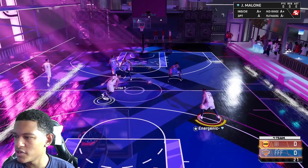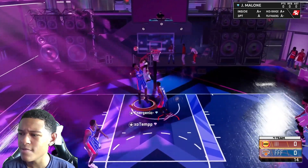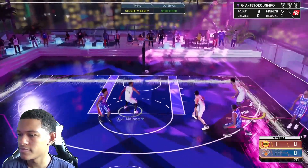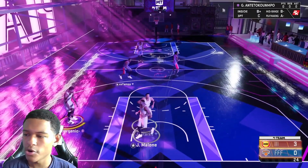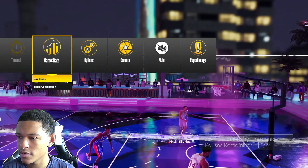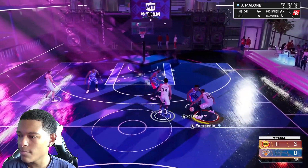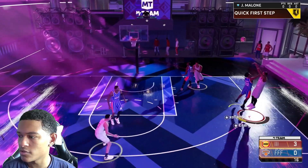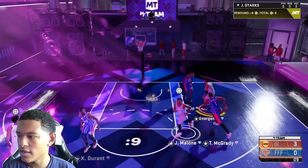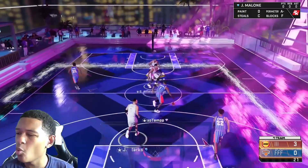All right, we're hopping into gameplay now. We're going up against Tracy McGrady, Cam Reddish, and KD — what a sweaty team. At least he's not off-balling me like the last guy was. Jeff Malone's three is at an 87 right now because he just missed a shot and it went down a little bit. We had a bad last game — it was tragic. There's the open three we want — Jeff Malone knocks it down!